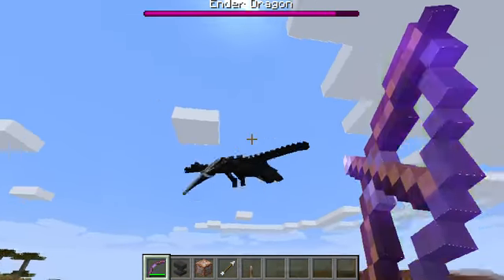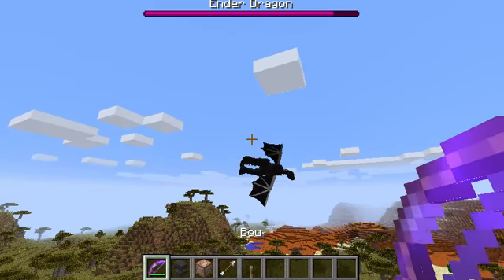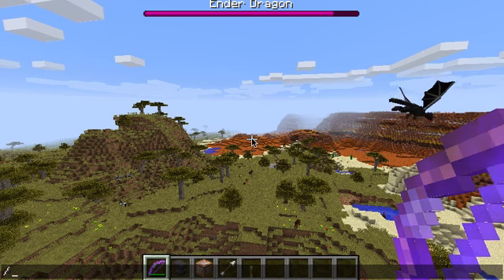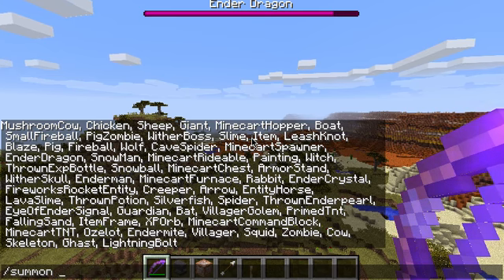Just in case you didn't know, you can get the Ender Dragon and some other things in your normal world by doing, say, Summoner — so then you can summon everything. And I want to summon a Giant.